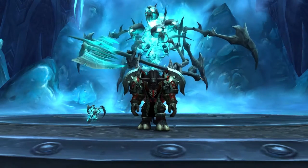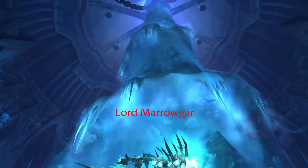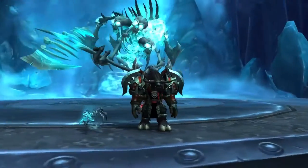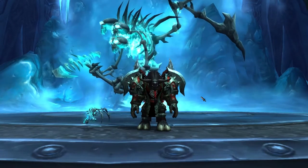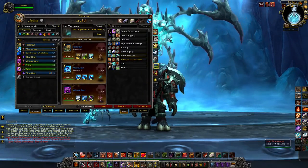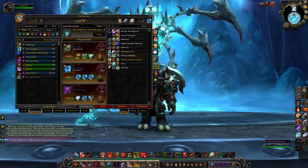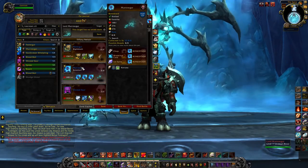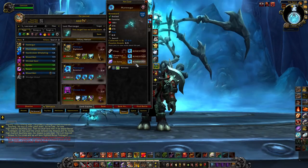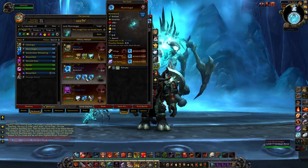Our trip through Raiding with Leashes 4 has led us into Icecrown Citadel. This is one of my favorite raids in the game — not just because it looks way cool, but I have very fond memories of being in here. In Icecrown Citadel there are some awesome pets. We're starting with one of my little favorite friends — this is Bone Shard, or Marrowgar Jr. He's awesome because he's the only pet in the game that has Bonestorm. You're going to have Bonestorm on literally every single one of your abilities.